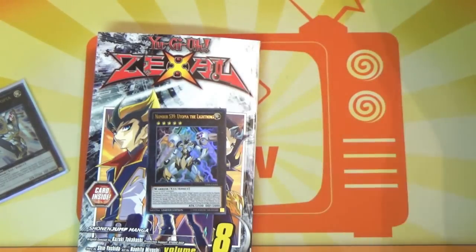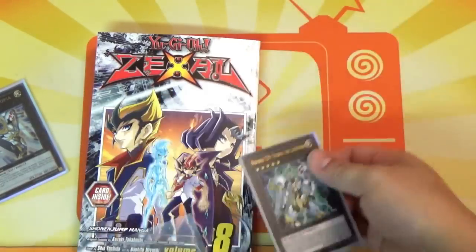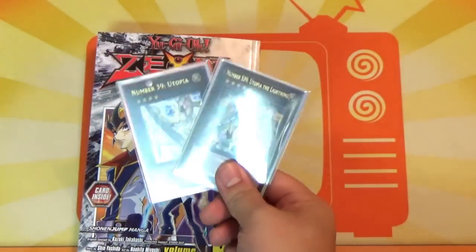Let's get this bad boy sleeved up. Now that we're done unwrapping the card out of the manga, what does this mean for the card game itself? I'll start off with who's gonna run this card. Basically, any deck that has access to rank 4s will have a copy of Utopia ready to slap this card on top. And why wouldn't they?